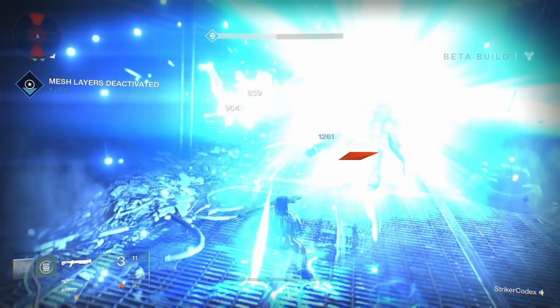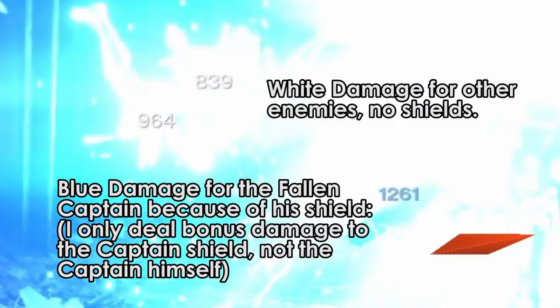Check out this example. Since Fist of Havoc deals arc damage, I deal bonus damage to the Fallen Captain, but regular damage to the other enemies because they don't have a shield. The bonus damage is always in the color of the element — that's how you can tell.